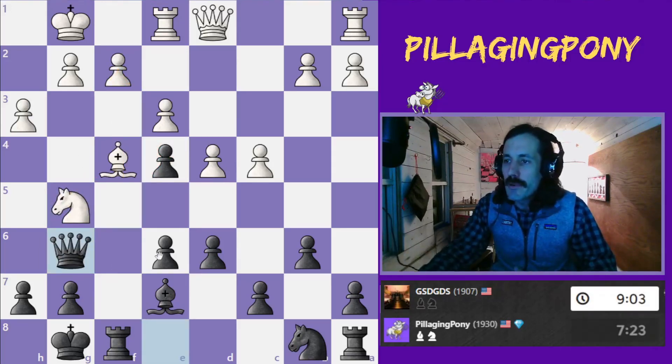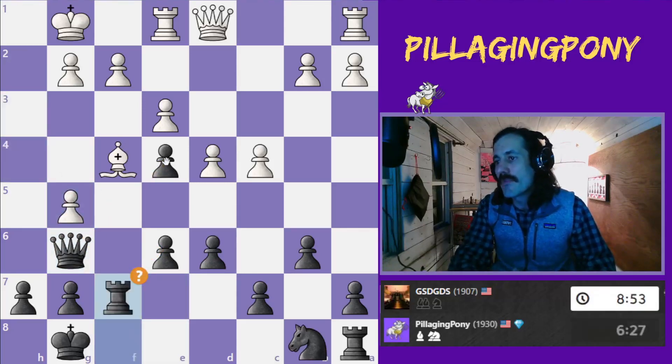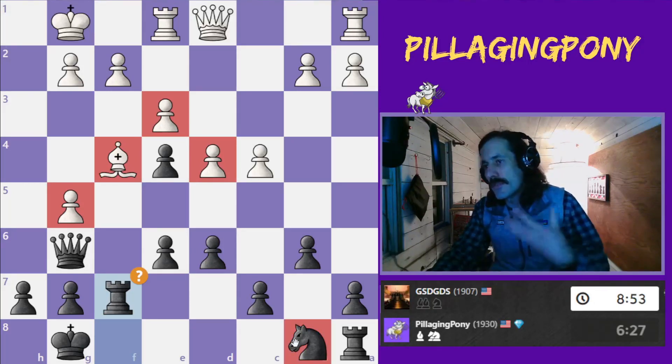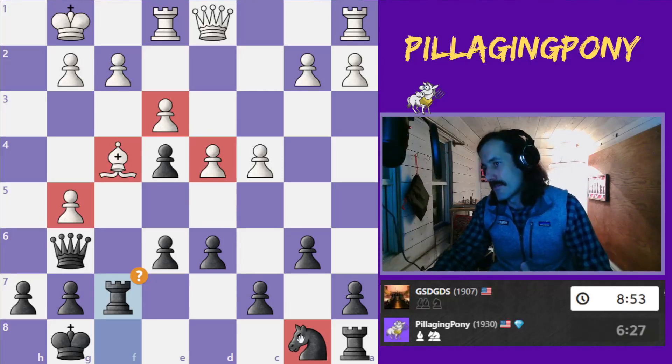I move my queen up, defending both of these pawns, and I trade off there. I end up with a dark bishop with all these pawns on dark squares — it's a pretty weak bishop versus an average knight. Hopefully eventually this knight will be a good knight. I'll have a good knight versus a bad bishop. But right now it's an average knight versus a good bishop. Let's see how it progresses.